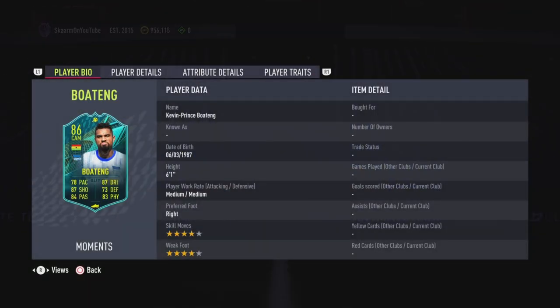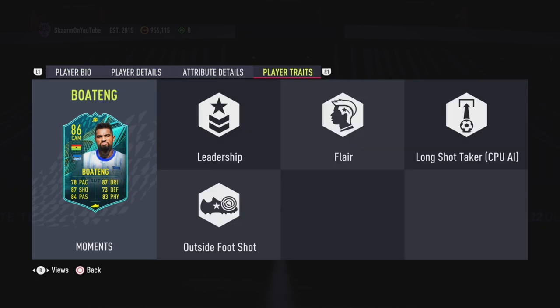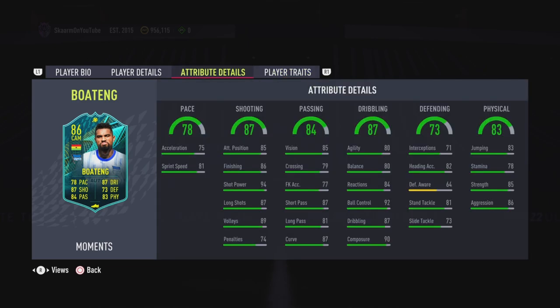The card overall looks fantastic: 6-foot-1, medium-medium work rates, right-footed, 4-star 4-star. In terms of player traits, he has the outside foot shot trait along with the flare trait, which are two fantastic traits in the midfield.